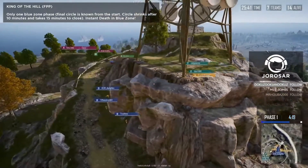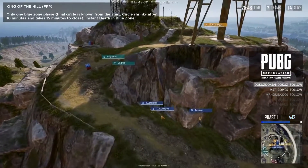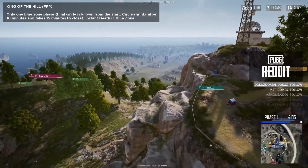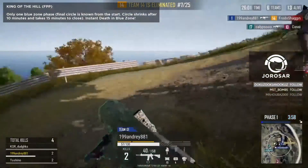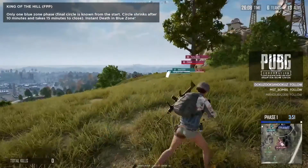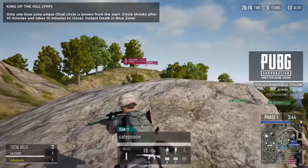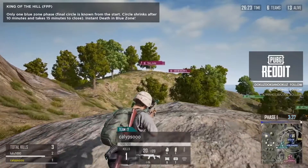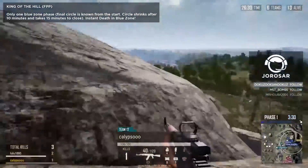Squad 1 are now closest to King of the Hill. Squad 14 — a commendable effort over quite a long time — will bow out in 7th place. You can see the circle shrinking closer to Military Island only now. Soon the entirety of the main island of Erangel will be entirely submerged in the blue zone. Based on people talking in chat, I can see who's alive and who's dead five minutes into the future, which is a little bit weird.